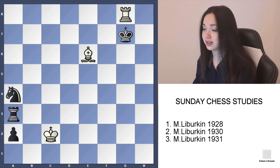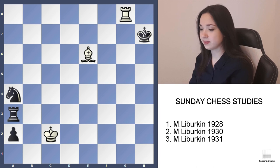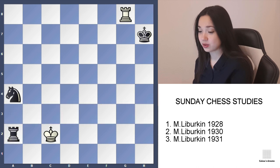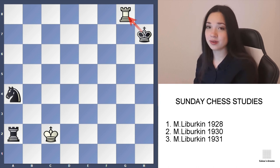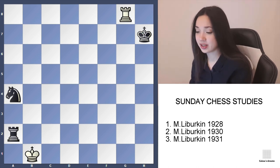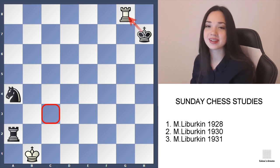So white plays rook g8, king h7. And here is the key move — bishop h2. White gave black the chance to take with check while the rook is still attacked. But now comes the trick: white lets black give check on c3 and then take the rook, because of stalemate.